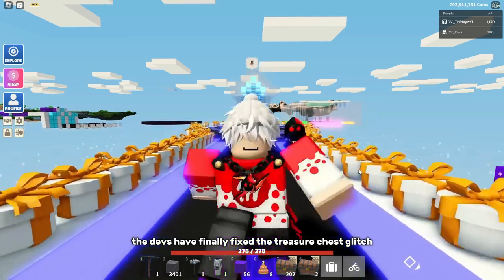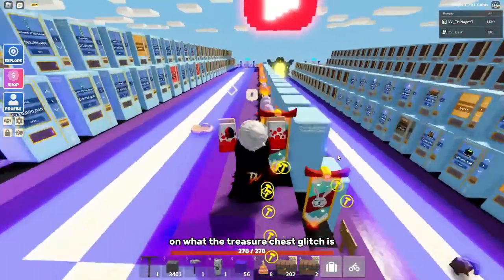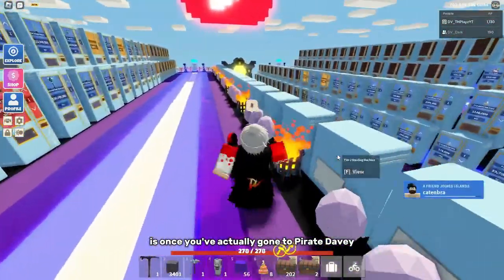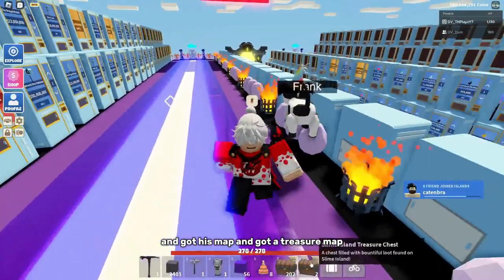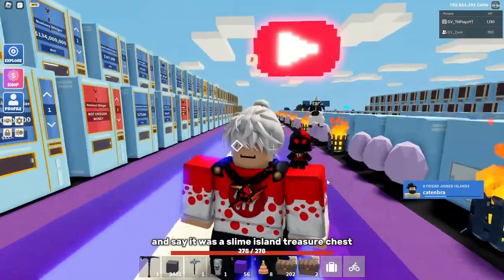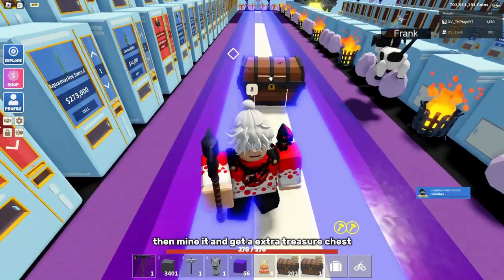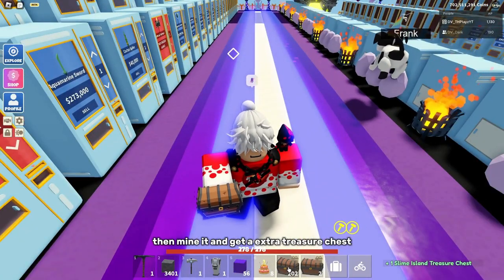The devs have finally fixed the treasure chest glitch. If you're confused on what the treasure chest glitch is, it's once you've gone to Pirate Davey and got his map and a treasure map. Say it was a slime island treasure chest that you got from that — you would be able to go ahead and place it down, then mine it, and get an extra treasure chest.